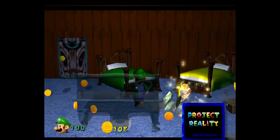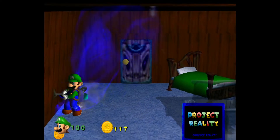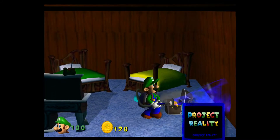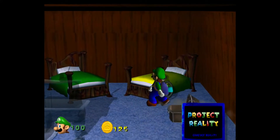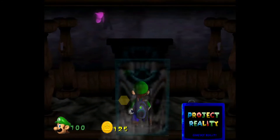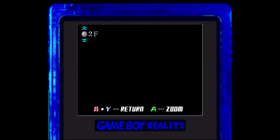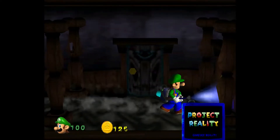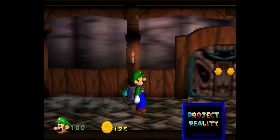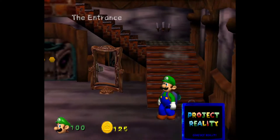The twin fight was even easier than the original, because the original is pretty easy if you know what to do. There's a book that alludes to the fact that the twins get frightened and shake when you use the vacuum on them, and they try to play hide and seek. But I already knew that because I watched a Let's Play by somebody else years before I even owned the game.